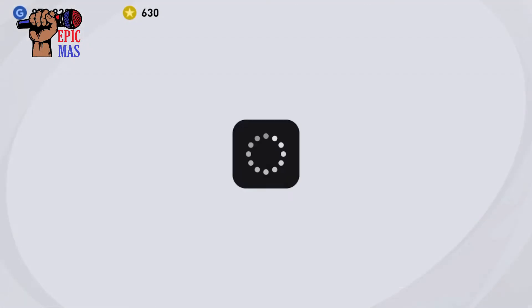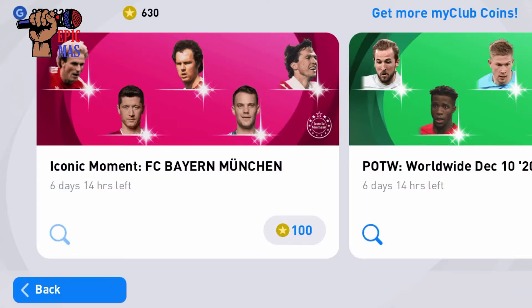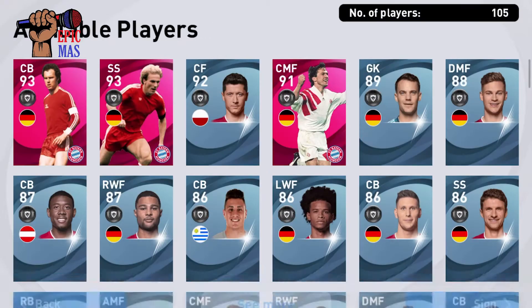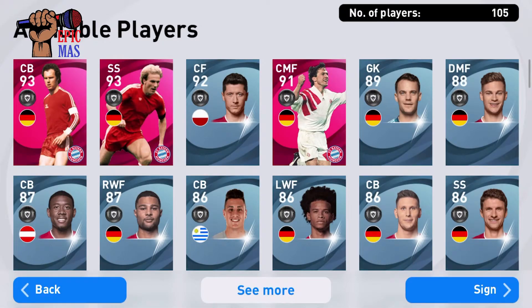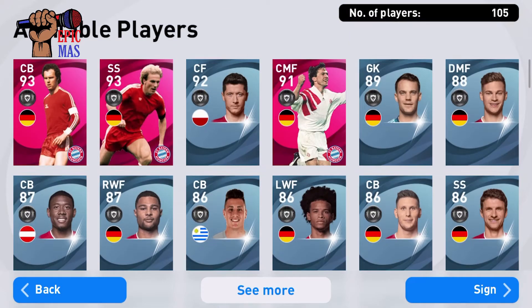Hey everybody and welcome back to another video. Today we'll be doing a 600 coins pack opening. I want Ronaldinho that badly, so I'm just gonna use 600 coins. What we can hope is that we get him — I'll take a black ball as well, but mainly Ronaldinho.